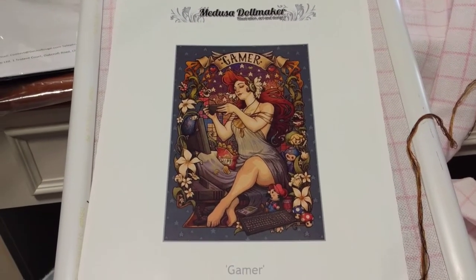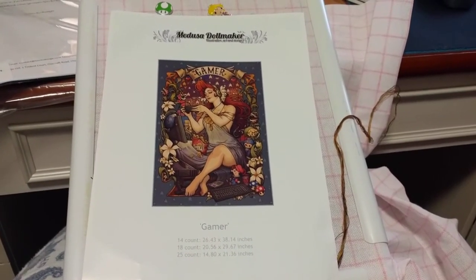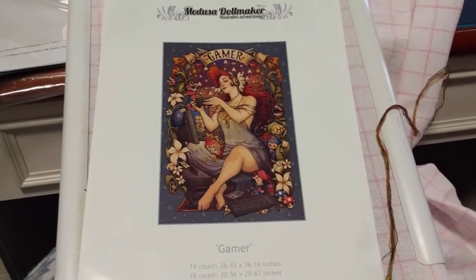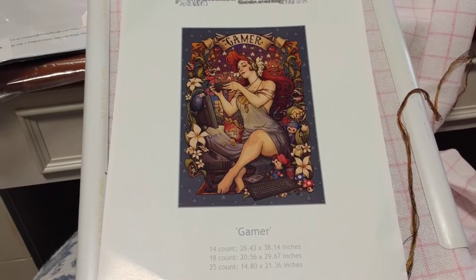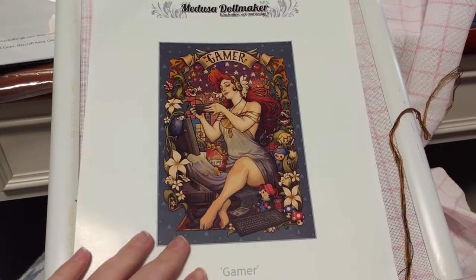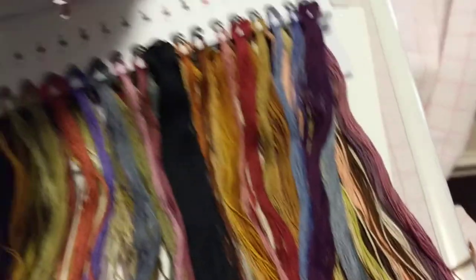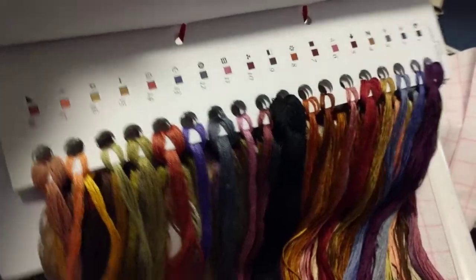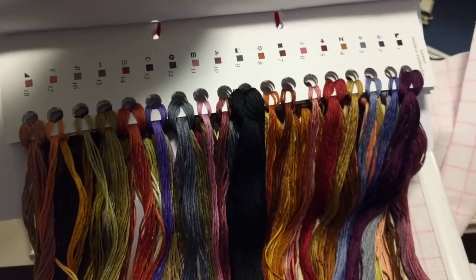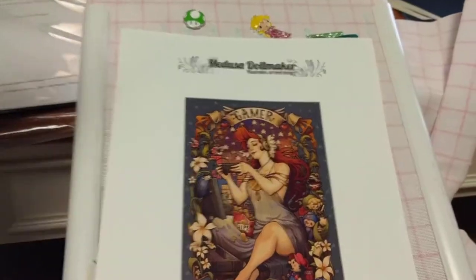It's originally by Medusa Dollmaker and it's kitted by Gekko Rouge — and Gekko Rouge isn't on the front of the chart, that's funny. I'll put a link down below in the doobly-doo. They do full coverage designs just like Heaven and Earth Designs, but the difference is they only sell them as kits, so you have to order online. They do it in DMC but they send it all together and don't give you DMC numbers, so if you run out you have to write back to them and pay for more thread. What I've done is used my thread conversion card and figured out all the colors, so if I do run out I'll be fine.